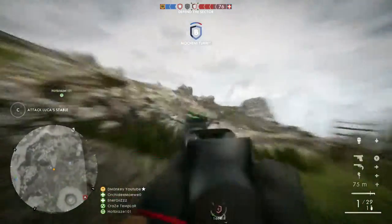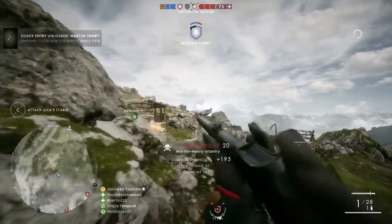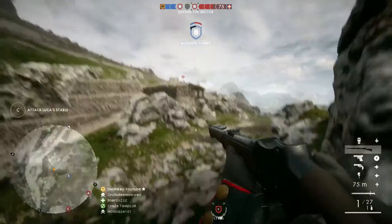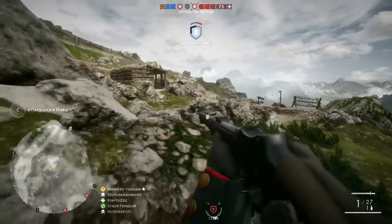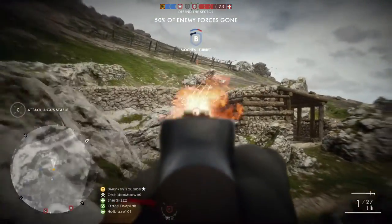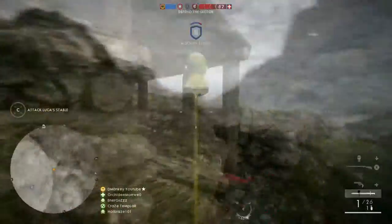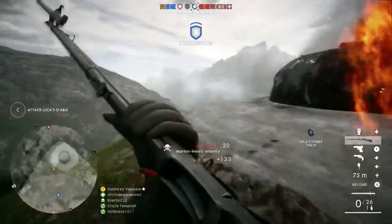I'm obviously cheating a little bit and I'm shooting them with my Martini-Henry, which is the only good thing that comes out of rank 10 scout. Apart from boasting to your friends like 'I have rank 10 scout,' it's not that difficult although it did take me 48 hours. There's nothing really you can do with scout other than kill people - you could use a spawn flare and I use that quite a lot.